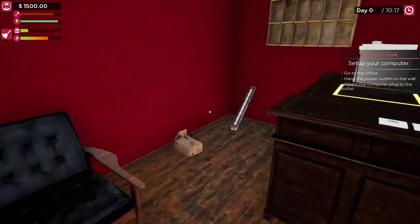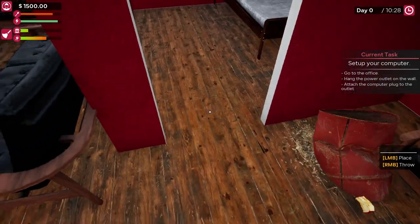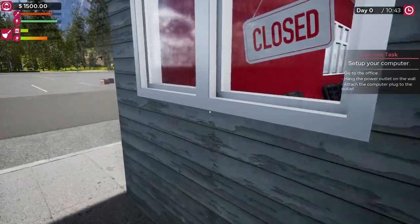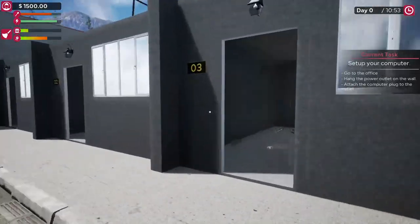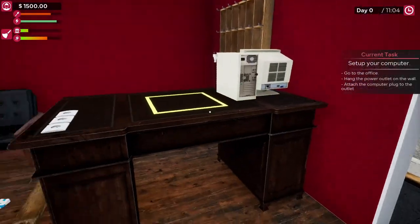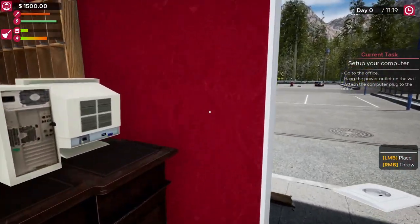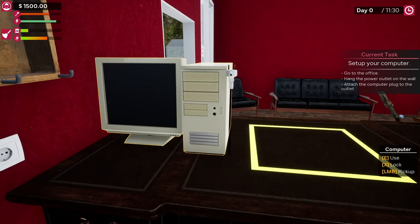Hang the power outlet on the wall. Who left all this mess, man? I guess this is where we sleep. Hang the power outlet on the wall — what the heck does that mean? Let me look at the state of these rooms. Let's find a power outlet somewhere. Hang the power outlet on the wall. Like so — let's put it behind the counter here somewhere. Attach the computer plug to the outlet.